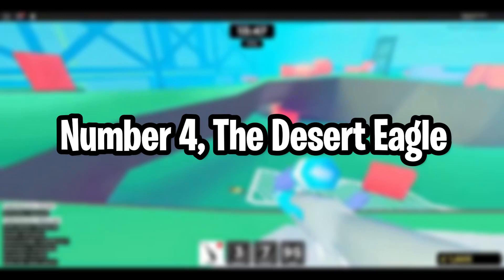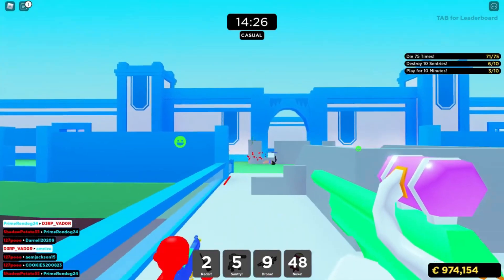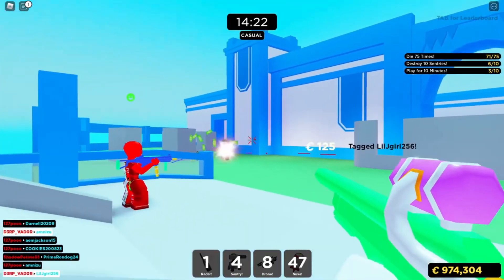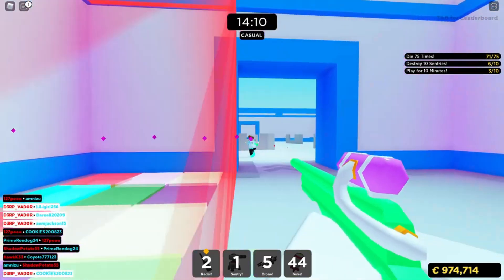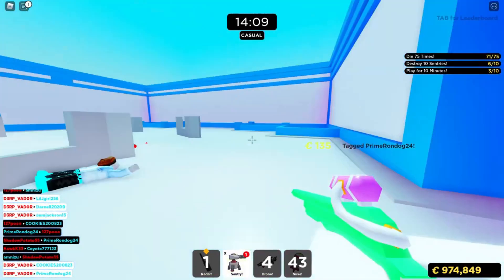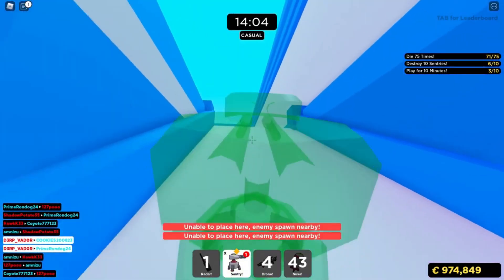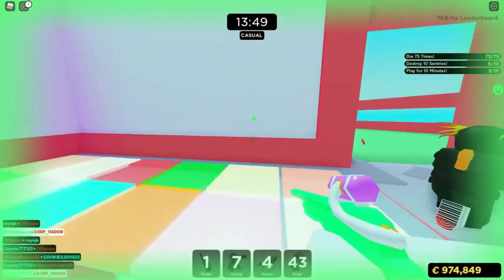Number 4: The Desert Eagle. Next up we have the great Desert Eagle, or as everyone loves to call it, the Deagle. Literally everyone loves the Deagle. It is a legendary gun in the hearts of shooter fans. The Deagle is a pistol that packs an insane punch. Seriously, this gun is ridiculously strong — so strong that you can get yourself some insane one-shot kills, and from long range too if you pop a headshot. Clapping people with the Deagle is probably one of the most satisfying things you will ever do.